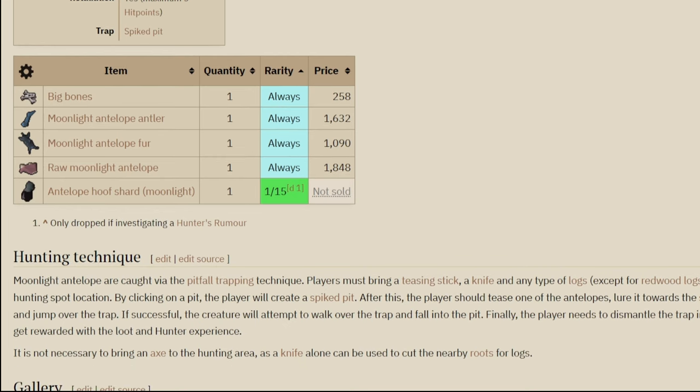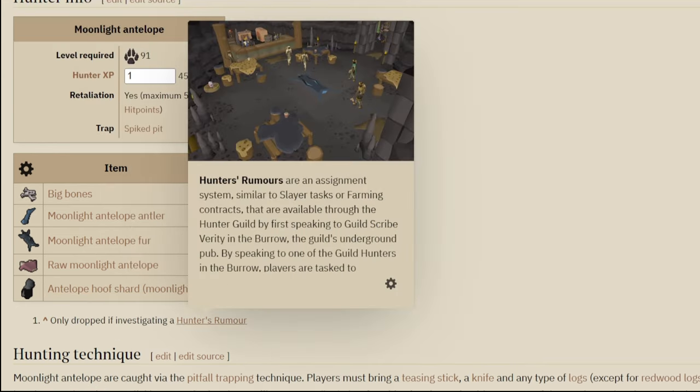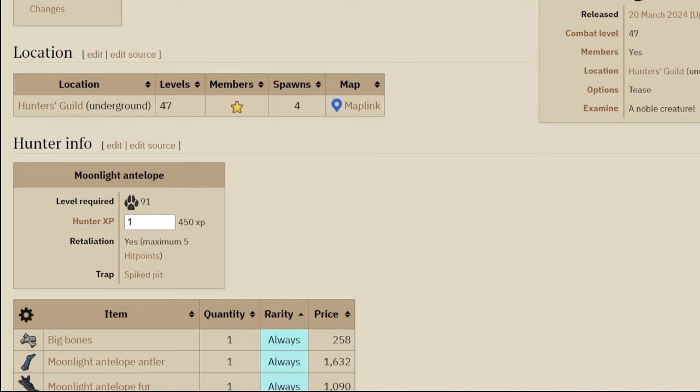Whenever you capture one of these, you get 450 hunting experience. Every single time they will drop big bones, moonlight antelope meat, moonlight antelope fur, and raw moonlight antelope. There's also a 1-in-15 chance for the shard if you are on task with a hunter rumor.